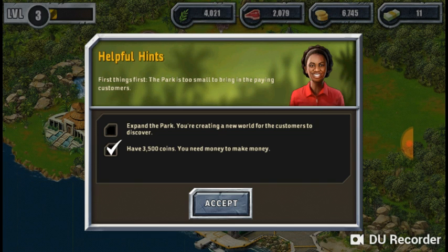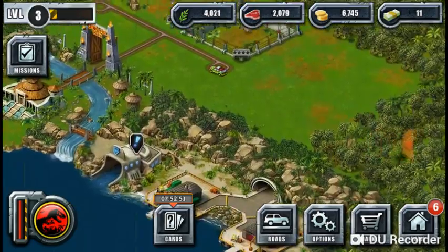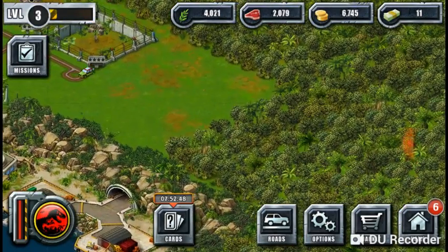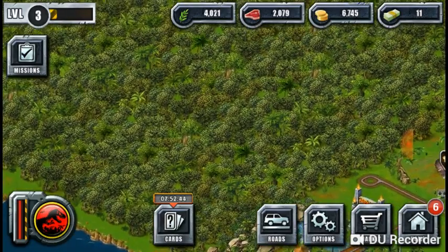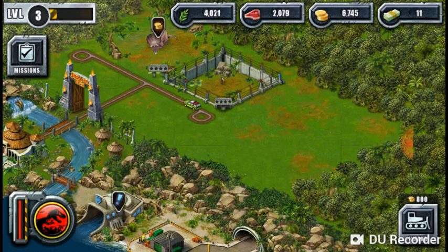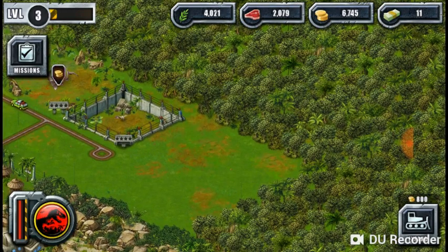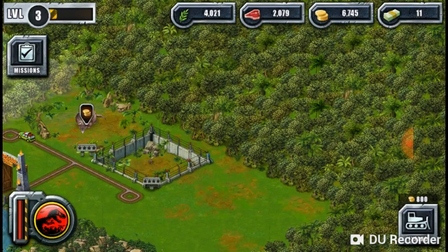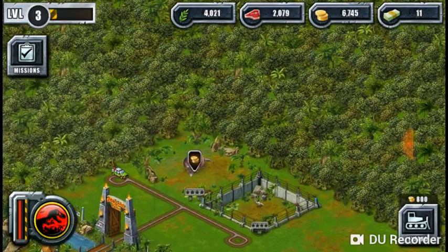Expand the park — alright, which way are we gonna go? Should we go this way, then that way, then that way? Like this, then go that way, then start going up and make like a little cube? We could, but we're gonna go this way.